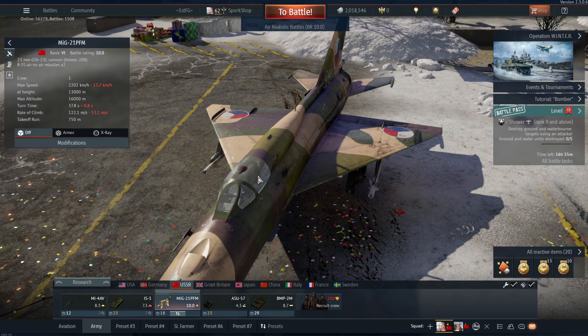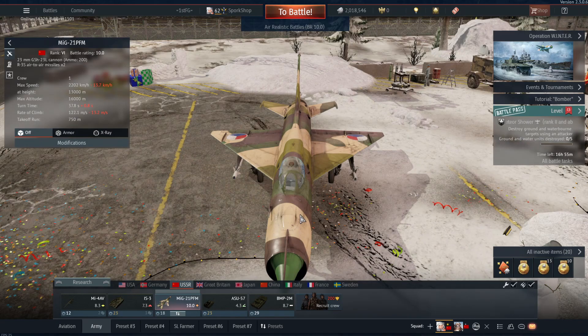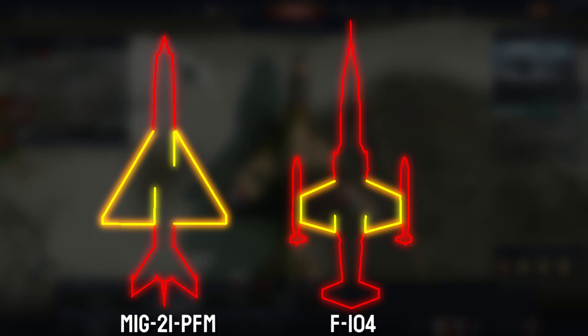I'm going to start off by saying don't play the MiG-21 PFM like a MiG-21. It's not really that good of a MiG-21. You don't really want to use it to brawl with a lot of other jets like F-4 Phantoms and other stuff at the top tier. You can't compete, especially if you're just going to brawl with them. What you want to do is play it very similar to an F-104.